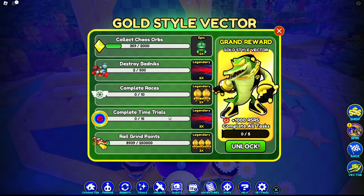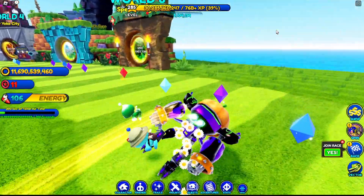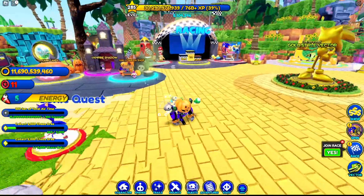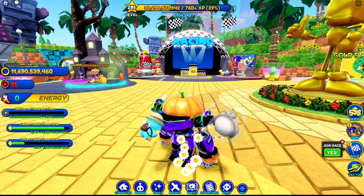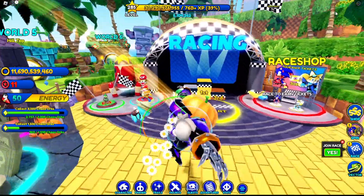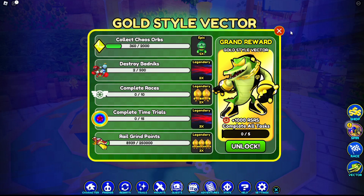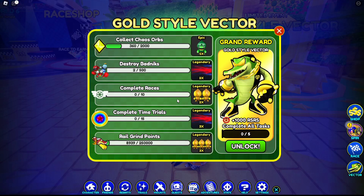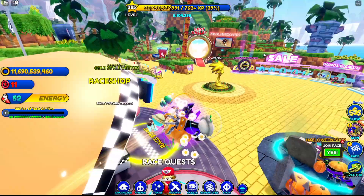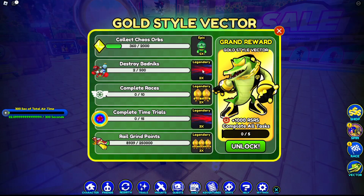So it's kind of a crime if we didn't get a Gold Style Vector, but we finally got him! This one is actually very easy: time trials — easy, in the bag, might take a while but still easy. Races — again easy, you can just do some quick ones. Chaos orbs — we now have Speed Jungle here permanently, even after them telling us it was going to go on several occasions. It is still here. Classic Amy and Classic Knuckles are gone, but Classic Sonic is still there as a permanent quest. So chaos orbs easy, badniks again easy. All we need is Green Hill races, time trials, and rail grind points. It's two hundred and fifty thousand.